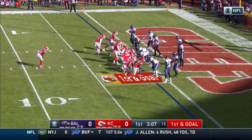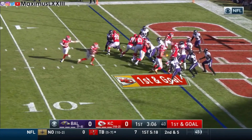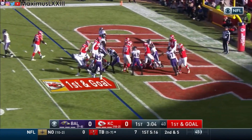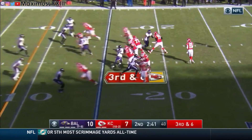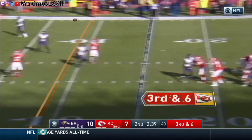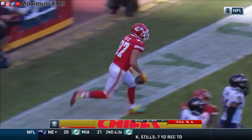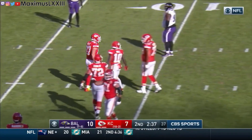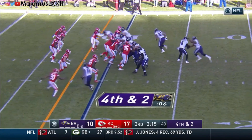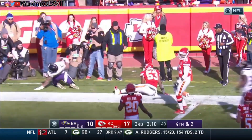The 7-5 Ravens went into Arrowhead Stadium to face off with the 10-2 Chiefs with playoff implications in tow. The Ravens led the league in fewest points allowed with 214 coming into this game, and their goal was to limit the high-flying Chiefs offense led by sophomore standout Patrick Mahomes. Hello everyone, my name is Maximus, and in this week's episode of Final Five we take a deep dive into the battle between the league's highest scoring offense and stingiest defense. Let's get into it.